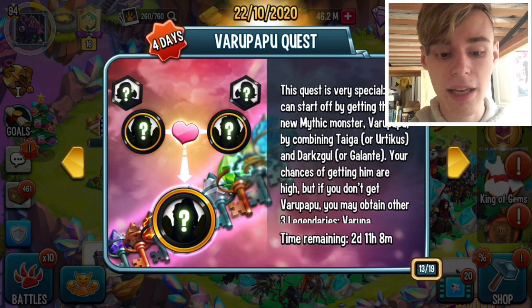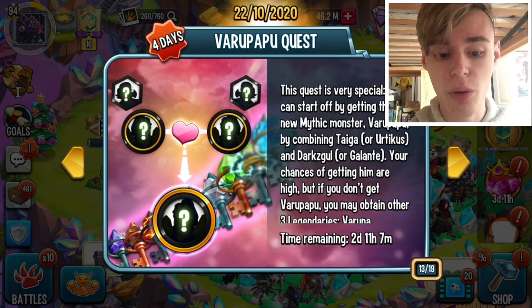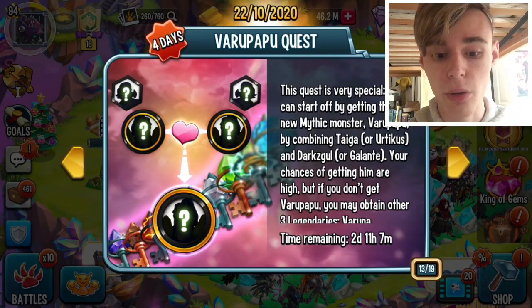To get Varu Papu, the breeding combinations are: Taiga plus Dark Skull, Taiga plus Galante, or Yurticus plus Dark Skull.